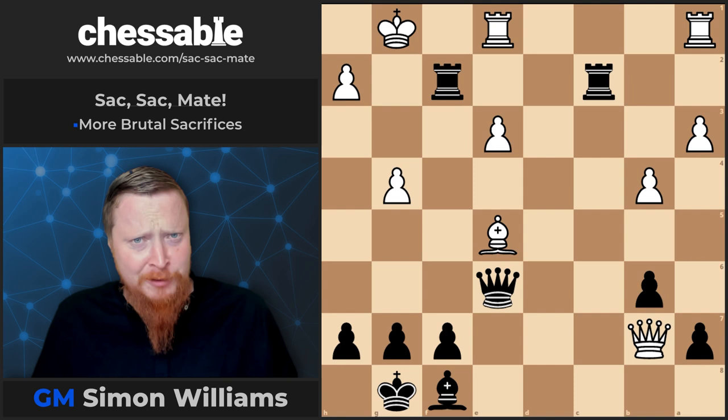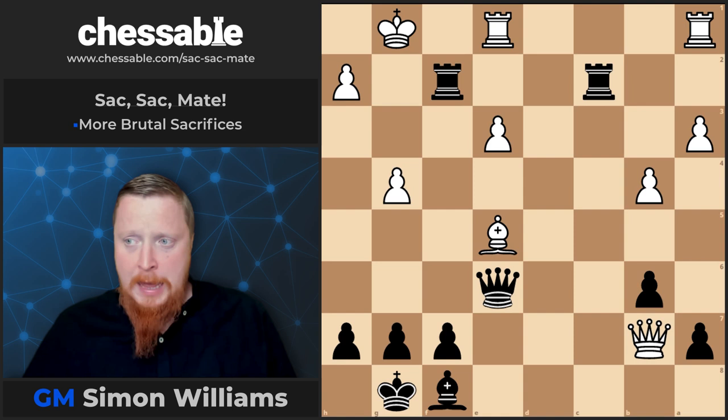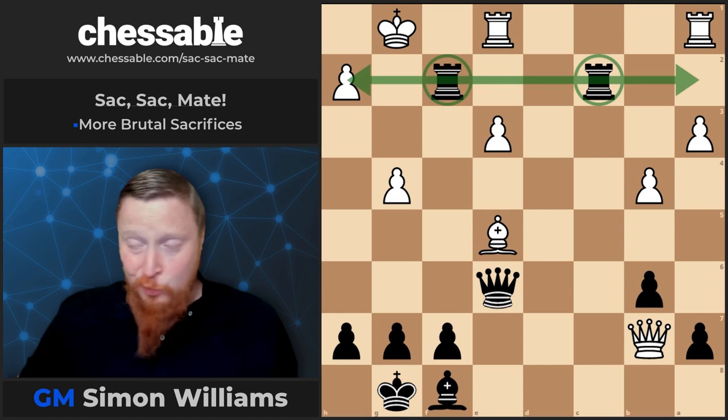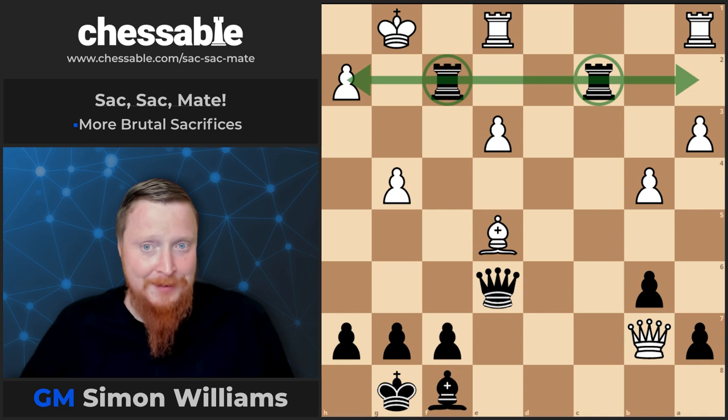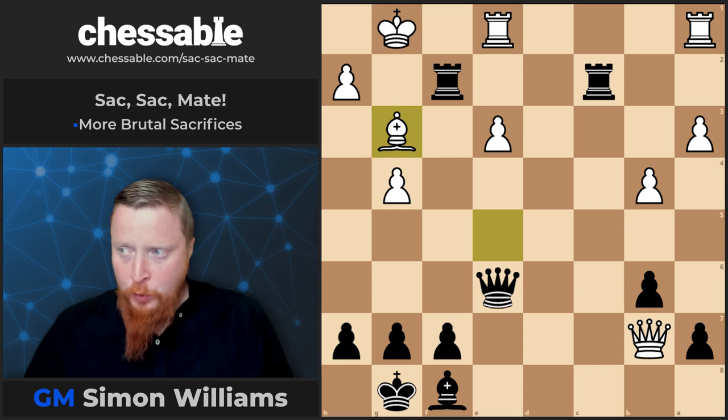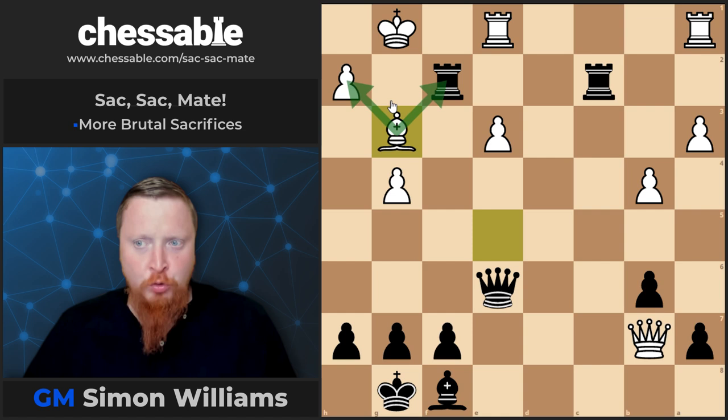The first example is Nimzovich versus Capablanca. This was an example of two rooks on the seventh rank, which Nimzovich even talked about. And in this case he's on the receiving end of that display of power. After bishop g3, can you spot what black should now play? It looks like white is maybe holding on to the position with his bishop defending, but that is a mere illusion.